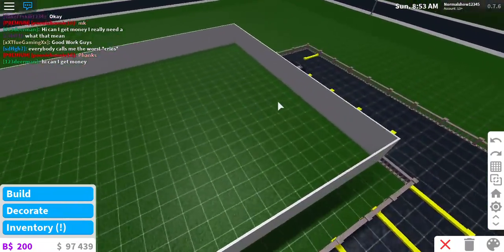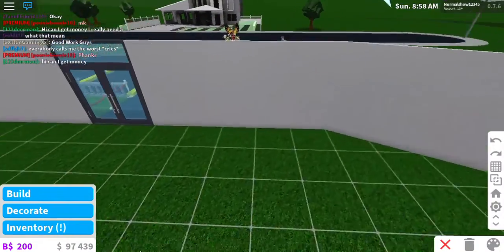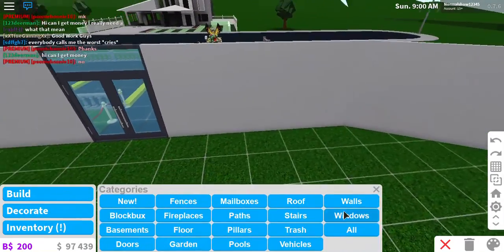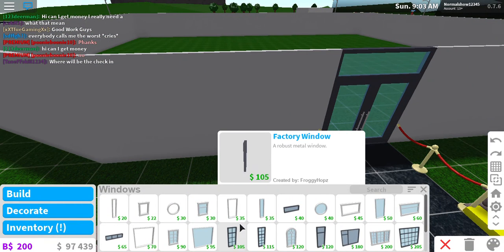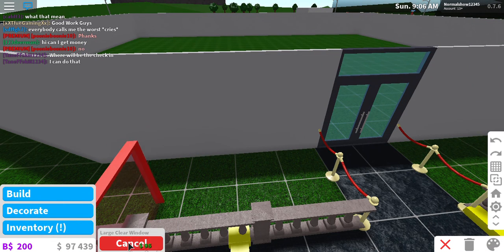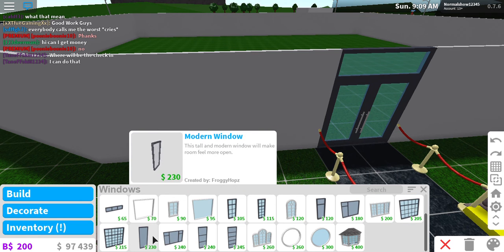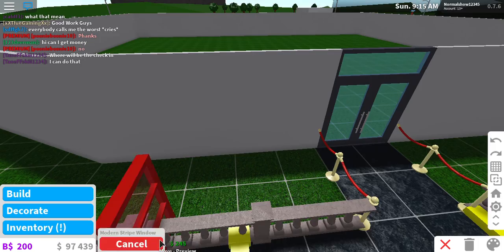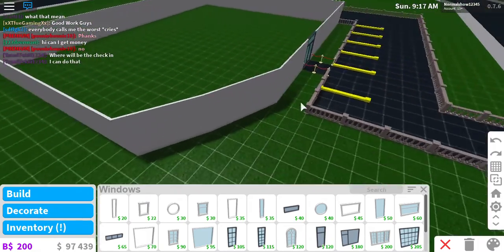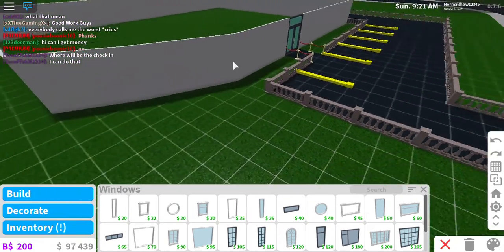I want to add a second floor for me to live in, because some restaurants do have that. I'm going to add some windows — I might change it later. What about this window? That arch kind of does look cool, but that'll be like a porch feature. I've got an idea — we're going to forget about the drive-thru.